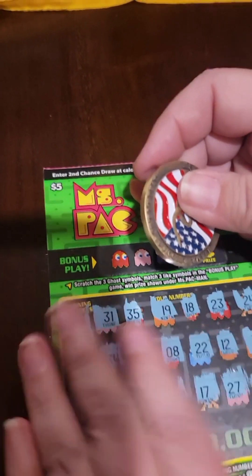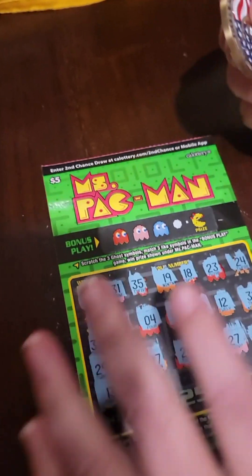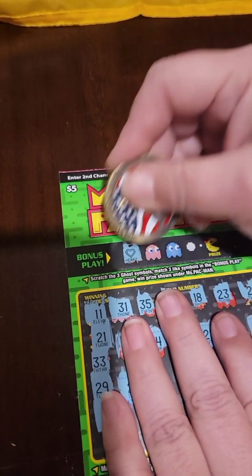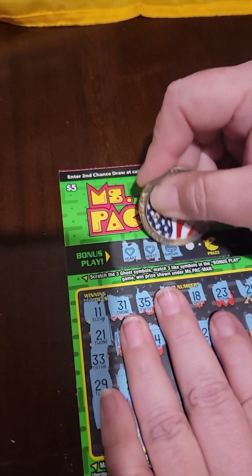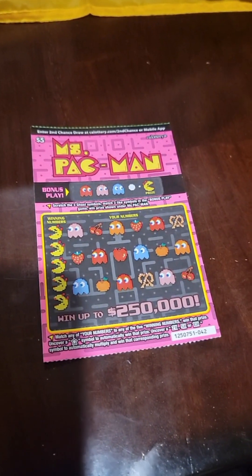Oh my gosh, it's all around it — you've got 11 and 12 and 14 and 13. Let's try the bonus. We've got a heart — oh, two hearts! Come on, give us a heart. It's a crown. Denied again. Okay, last card. They say save the best for last — so maybe we've got the winner here.